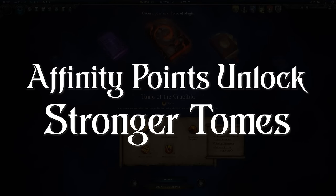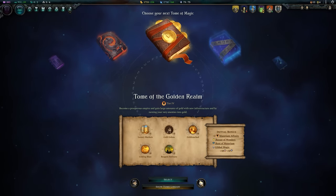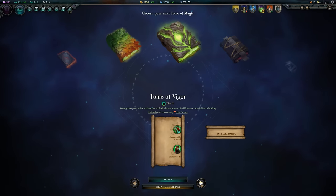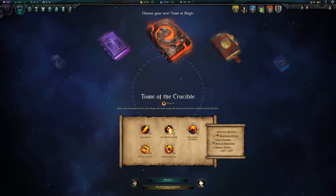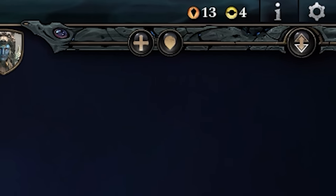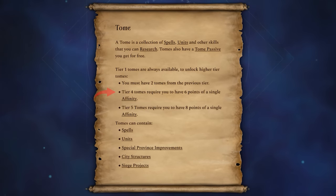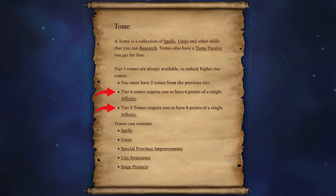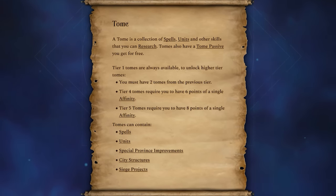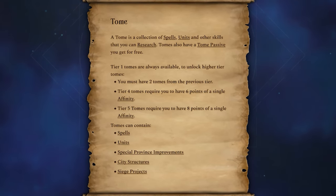Affinity Points Unlock Stronger Tomes. As you're researching different tomes of magic, your progress with each affinity will unlock higher tier tomes. Eventually you'll have access to tier 3 tomes of magic for every affinity, regardless of how you develop your empire. If you're specifically trying to reach tier 4 and tier 5 tomes, however, and they aren't appearing for you, check your affinity levels for that specific type of magic. You need 6 affinity points to unlock tier 4 tomes, and 8 affinity points to unlock the tier 5 tome. If you don't meet that requirement, get extra points in that affinity — either by researching past tomes or developing hero abilities — and they'll appear for you at the next opportunity.